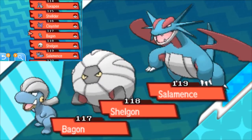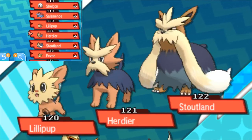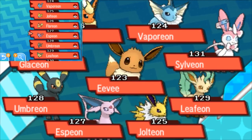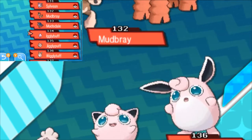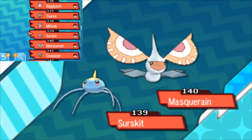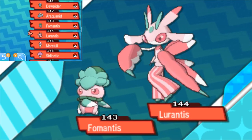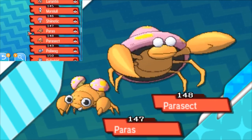Shellder, Cloyster, Bagon, Shelgon, Salamence, Lillipup, Herdier, Stoutland, Eevee, Vaporeon, Jolteon, Flareon, Espeon, Umbreon, Leafeon, Glaceon, Sylveon, Mudbray, Mudsdale, Igglybuff, Jigglypuff, Wigglytuff, Tauros, Miltank, Surskit, Masquerain, Dewpider, Araquanid, Fomantis, Lurantis, Morelull, Shiinotic, Paras, Parasect.